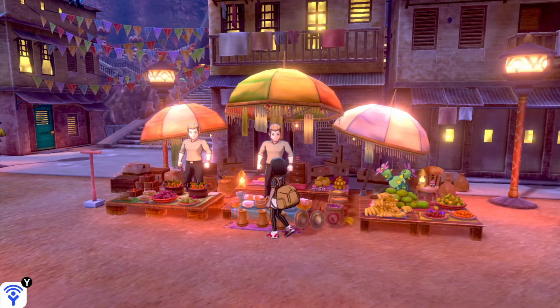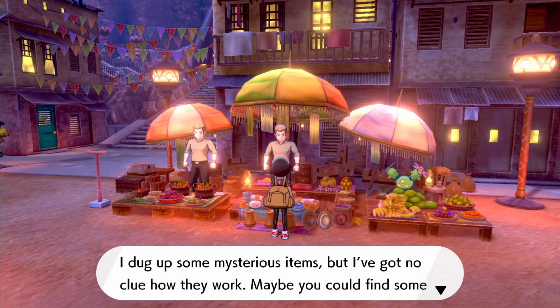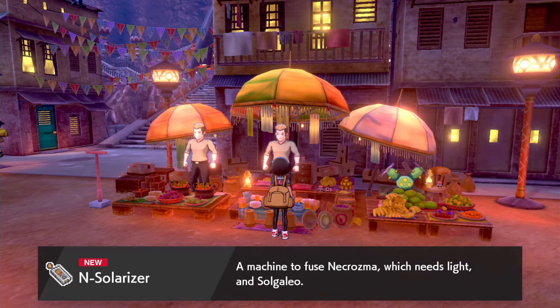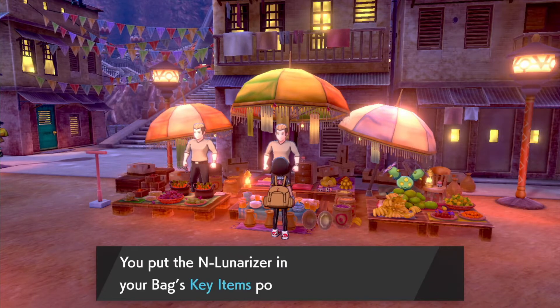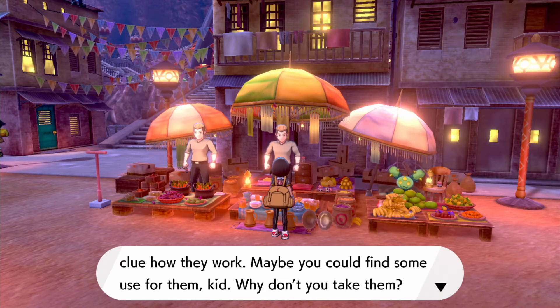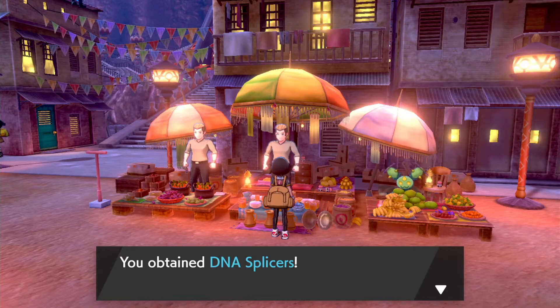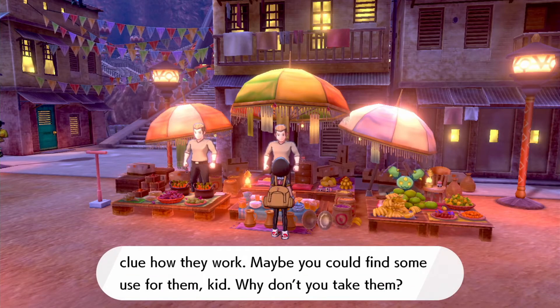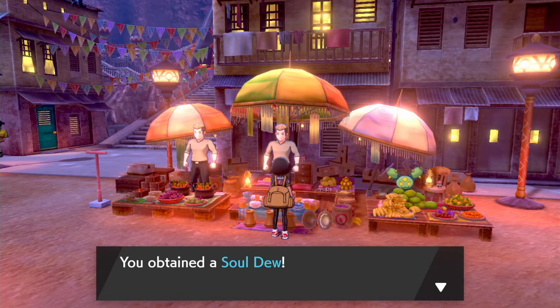An NPC dug out some mysterious items and gives them to us. For Acroma you get the N-Solarizer and N-Lunarizer. For showing Kyurem you get the DNA Splicers — somehow this guy got a device originally created by Team Plasma.